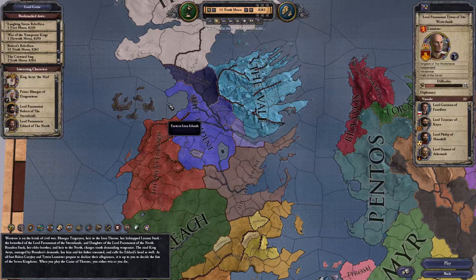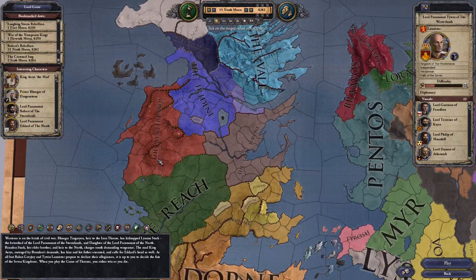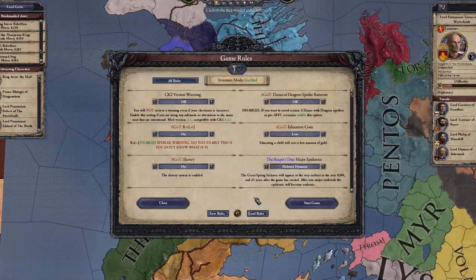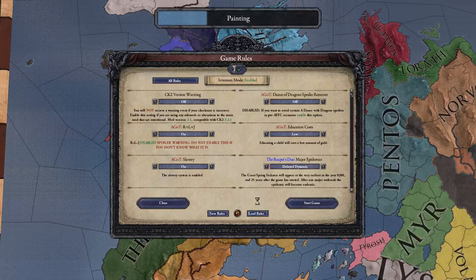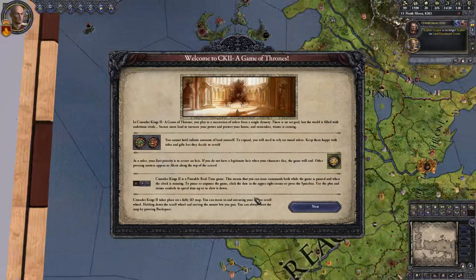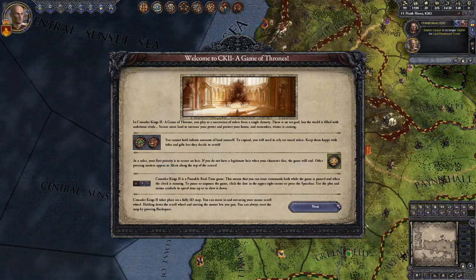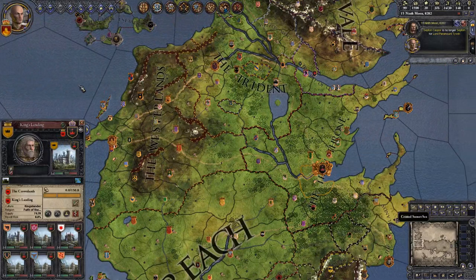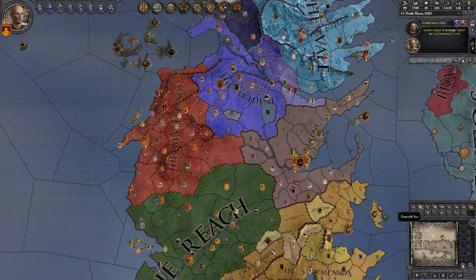Hello and welcome to Crusader Kings 2 with the Game of Thrones mod. We're going to be playing as Tywin Lannister during Robert's Rebellion, and we have a goal in mind. The goal is to bring a more modern-day democracy to Westeros — and that is where money wins always. We are the richest man and we want to use this money to influence politics, by which I mean always have us in charge.